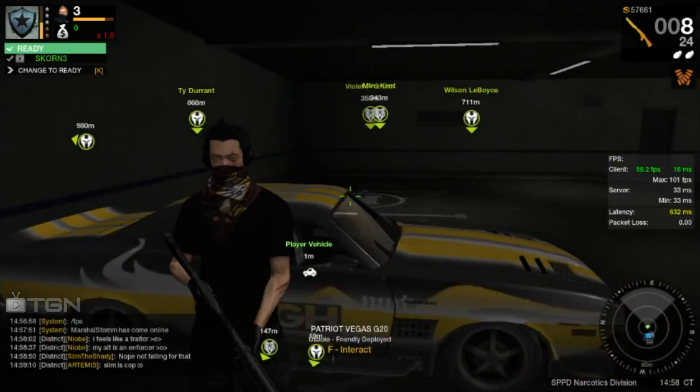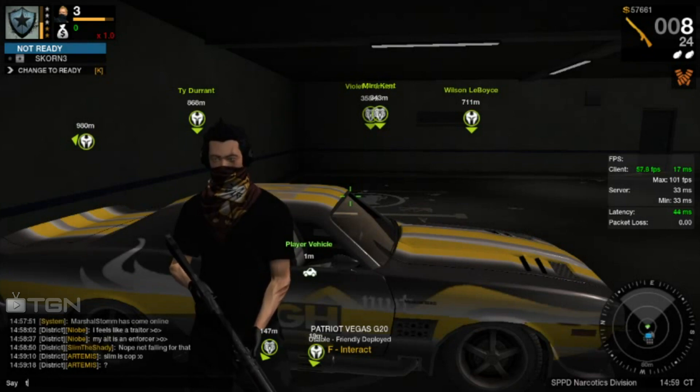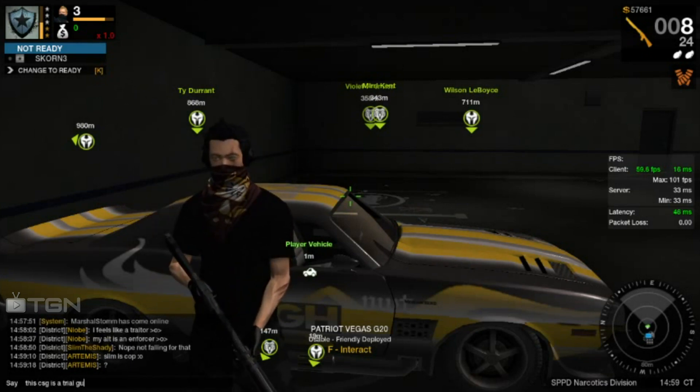Today we are taking a look at Scorn. Looks like you'll be using the Colby CSG PR1, which is from Armas, and the OBeya FBW, frag grenade, and assorted personal mods — the standard clotting agent and Happy Landings.